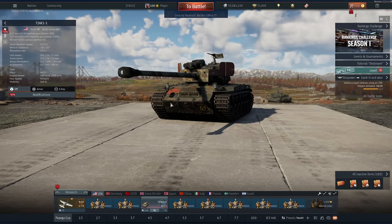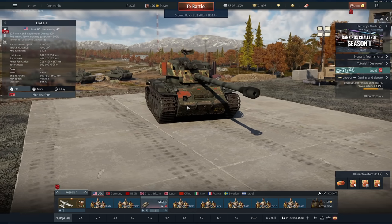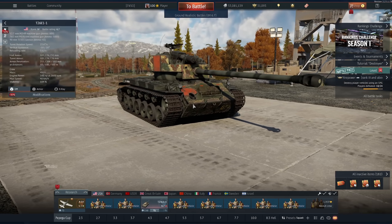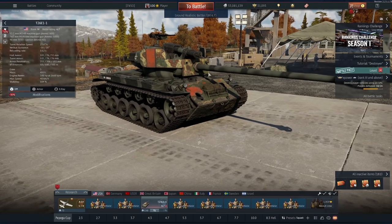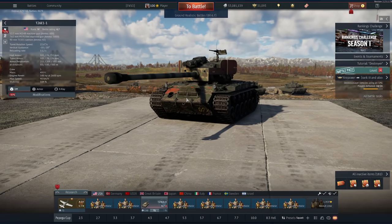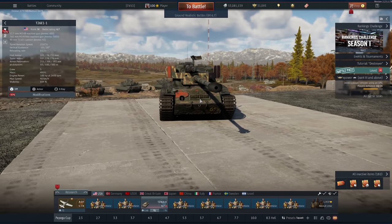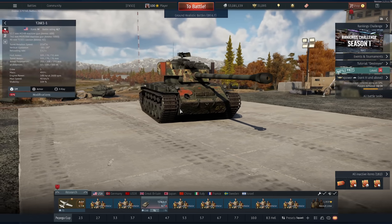Mobility is great because at the end of the day it's a Pershing — very good for its battle rating, and it still is. The most annoying weak spot that kind of makes me angry is the vertical stabiliser up here. I believe this is just a counterbalance in real life because the barrel is so long, but if this is shot you can no longer elevate your gun up and down. So if you're struggling to pen it, shoot that and it becomes a problem.